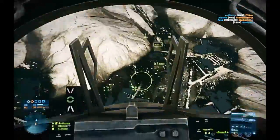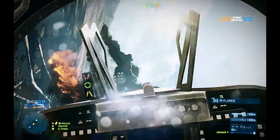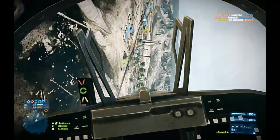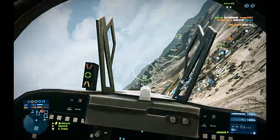Another substitute you can do if there are no mountains on that map is you can always try to fly to the outer boundaries of the map. Generally you will be too far away from enemies for them to lock onto you, and it is obviously too far away for anti-air to get you.